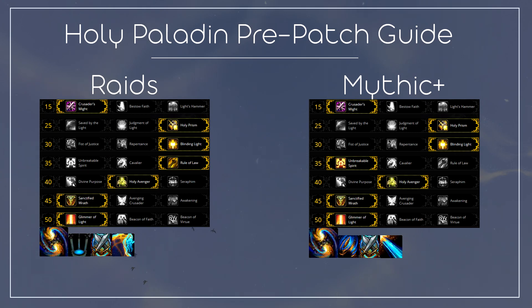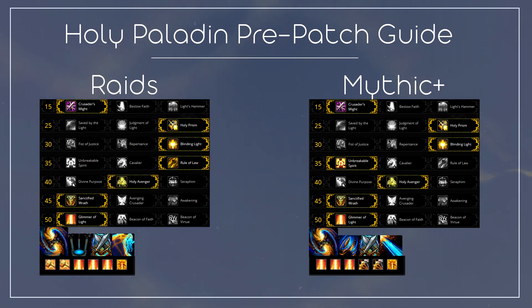For Azerite traits in raids, try to have three Glimmer of Light traits, one Light's Decree trait, and two Avenger's Might traits. For Mythic Plus, look to get three Glimmer of Light traits and one Light's Decree. The last two traits can be either Avenger's Might for more healing output, Indomitable Justice for more damage output, or Heart of Darkness for a mix of both.